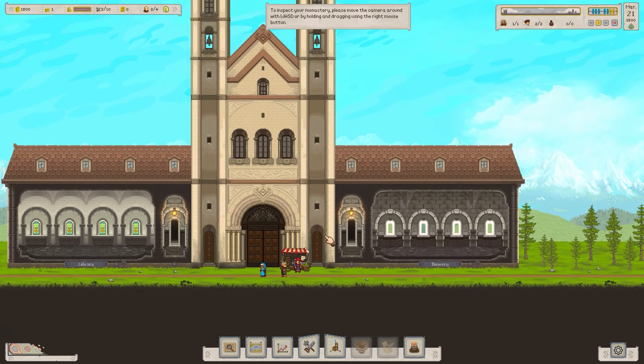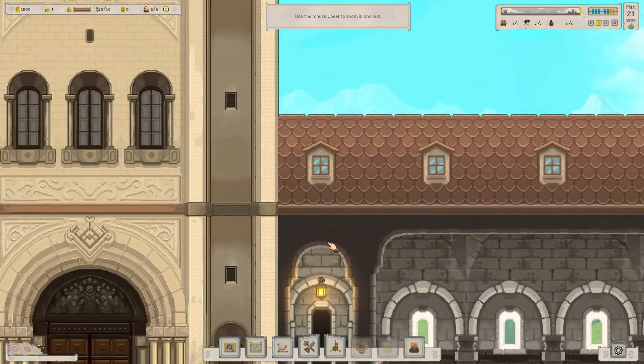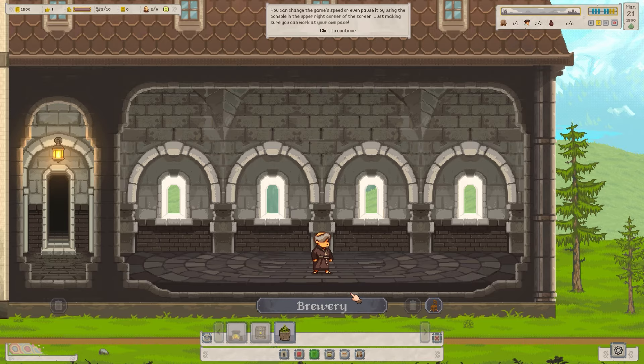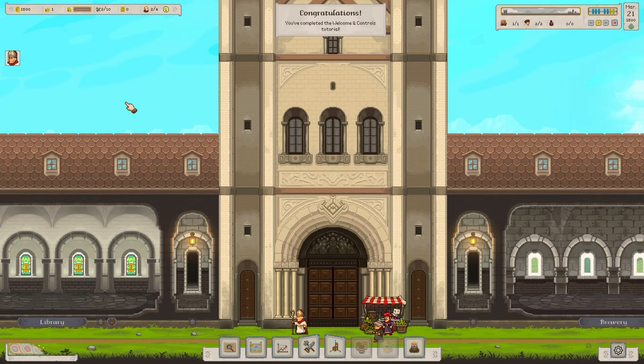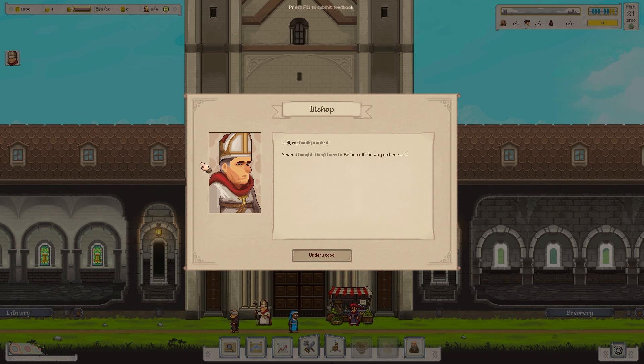This is our brewing area. We can zoom in — you can zoom in quite a way, to be fair. We can go into the brewery and over to the library. Apparently we can change the game's speed, and we've got an alert on the left after we hear the bells.